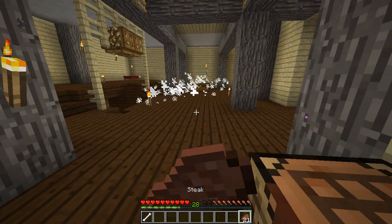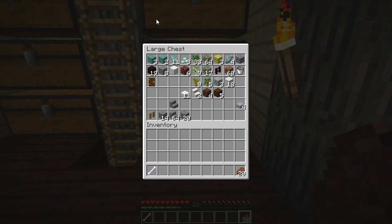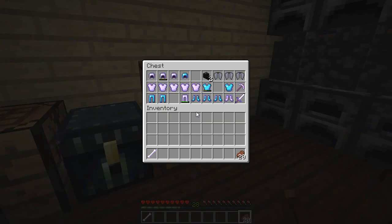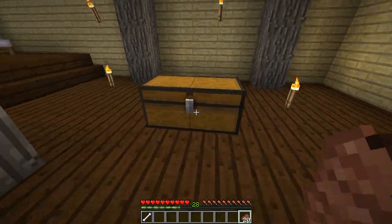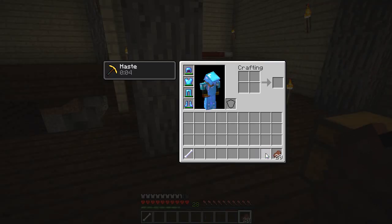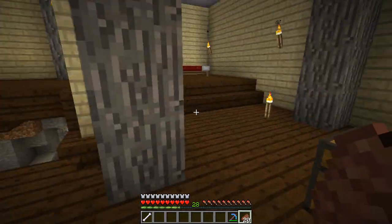To make the helping zombie platform we're going to need a couple different blocks. We need more prismarine - we didn't grab nearly enough - so we'll have to make a trip to the guardian temple. We also need end stone and purpur blocks. I don't have any purpur blocks, so I'm going to gear up, head over to the guardian temple, mine up some prismarine, then head to the end city and grab those blocks.